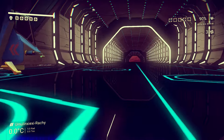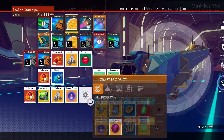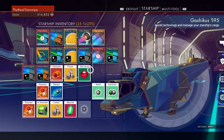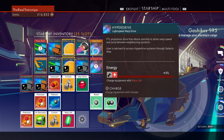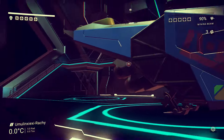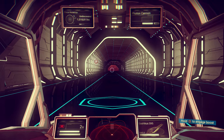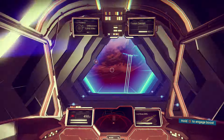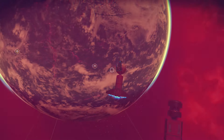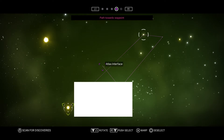We need to do the antimatter and then make the warp cell — let's go to the next system. I know people want me to fully explore this system but I want to find new stuff. I want to get to the next atlas interface and hopefully find Nada and Polo — I actually remember their names now. We hit that — not the free exploration mode, we want to go to the atlas path. If we get our upgrade we might actually be able to skip a warp.